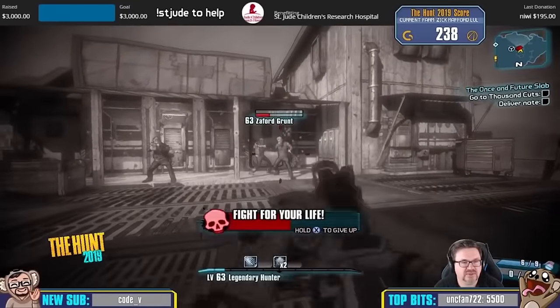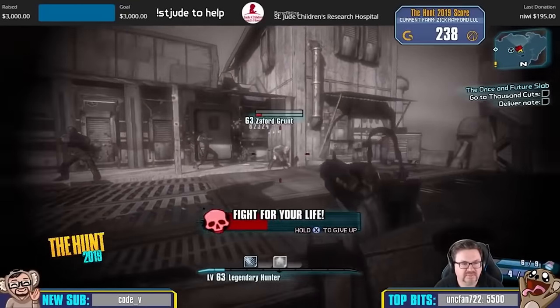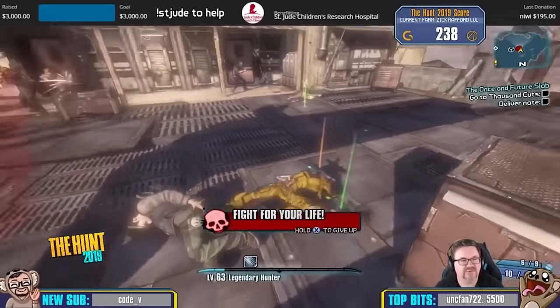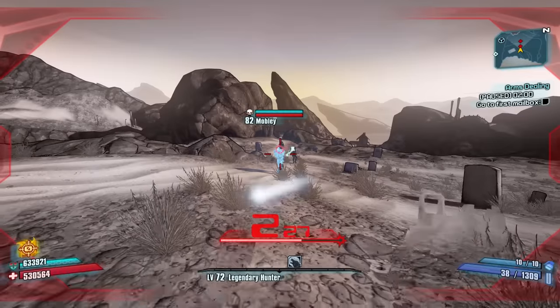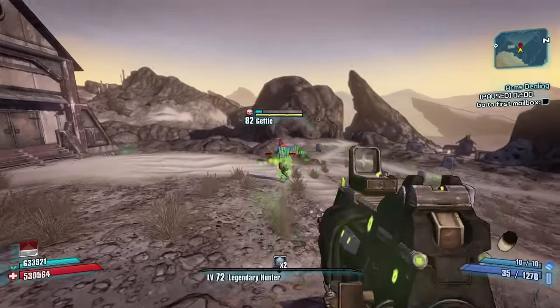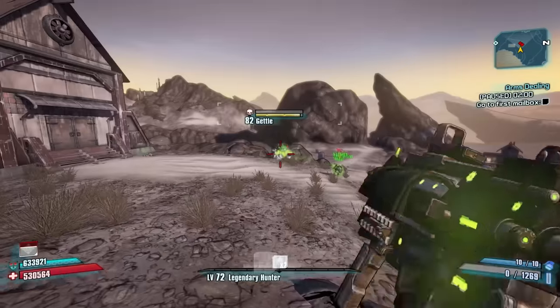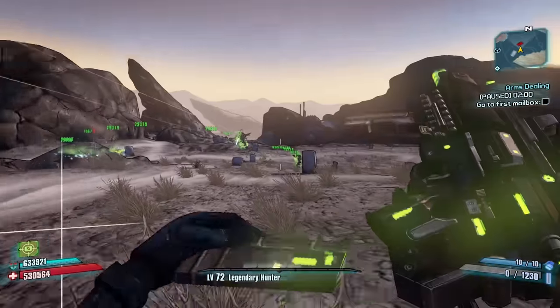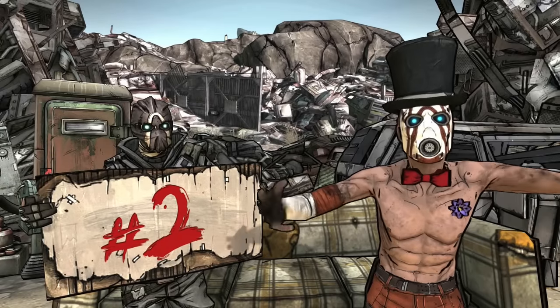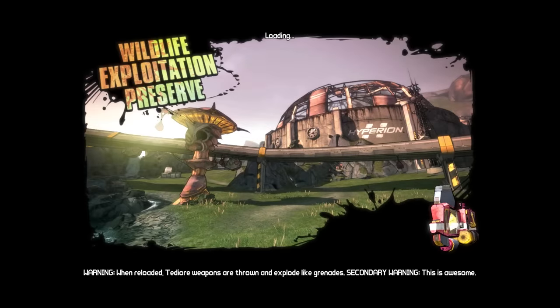The Black Queen sometimes resides near the back of the map and she can drop the Nukem rocket launcher. The Clan War quest line culminates here where you can farm the Zafords and the Hodunks for the Maggie and the Slagga. And of course Mobley and Gettle, who can drop the Lyudmila and the Veruc. All in all, this map has the largest pool of legendary items with dedicated loot sources of any map in the game.